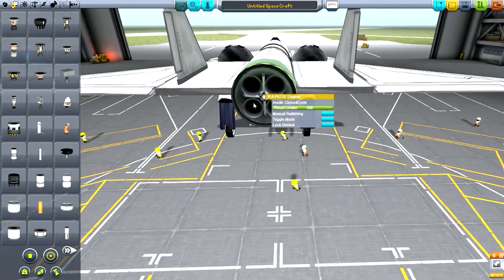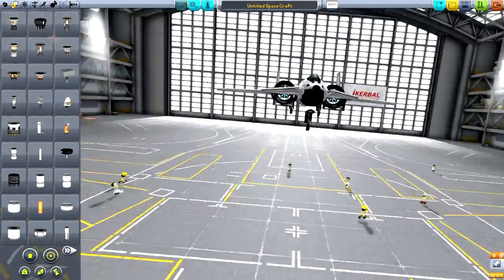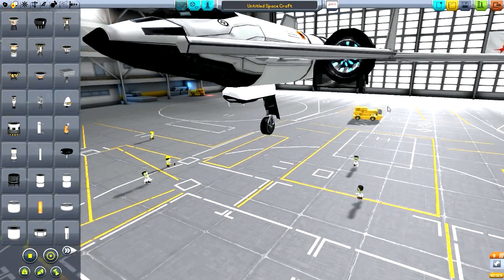But the Rapier Engine — I'm back to this — this is awesome. And one of my favorite new features: the gear bays now have steering. Yes, deployable steering!